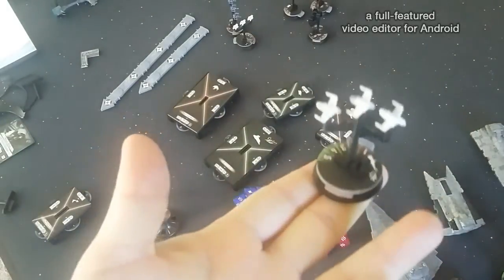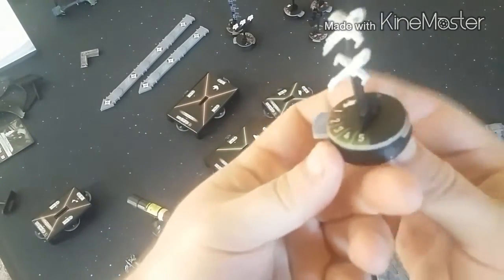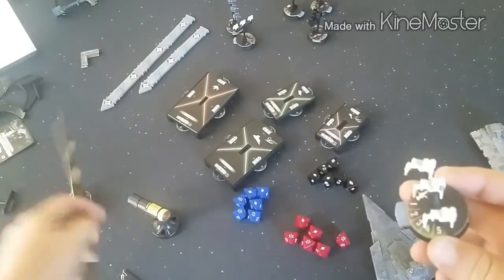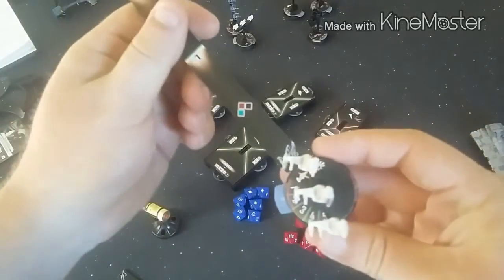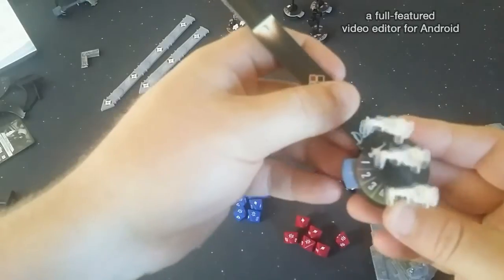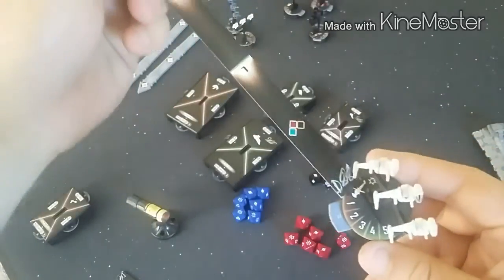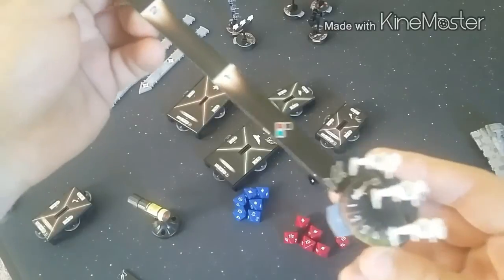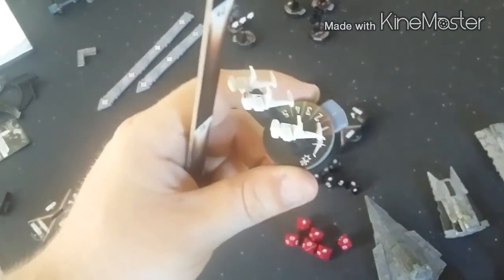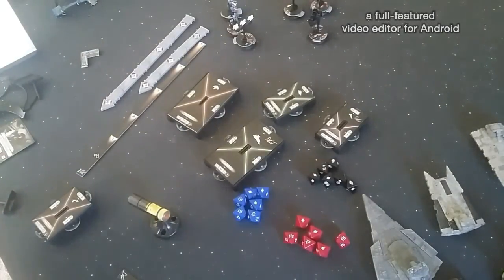Now, squadron arcs. Squadron arcs are the full base — they have a 360-degree one-side arc. So they shoot 360 degrees around the entire base, and that's all distance one, unless something says differently. It's always from the bottom of the base, because the base is angled — the bottom of the base is higher up than the top. So if you can touch the cardboard of your squadron with the range one ruler and still hit the other guy, it's in range. When measuring arcs from squadrons, you ignore the sliders.